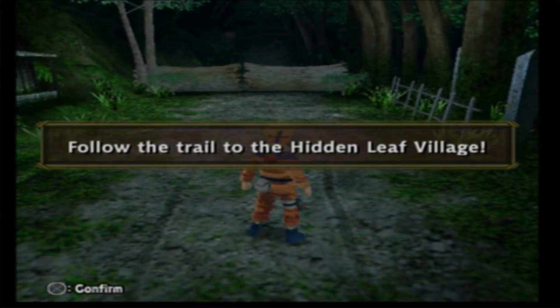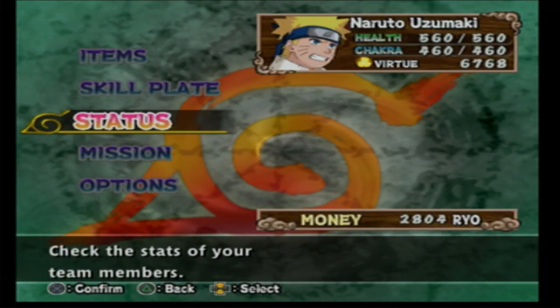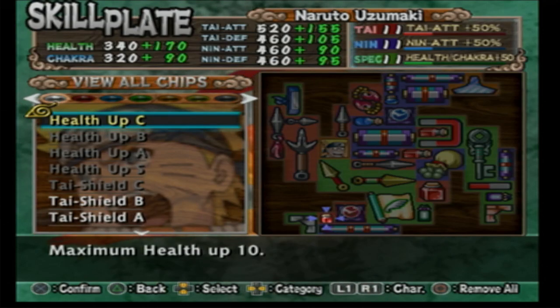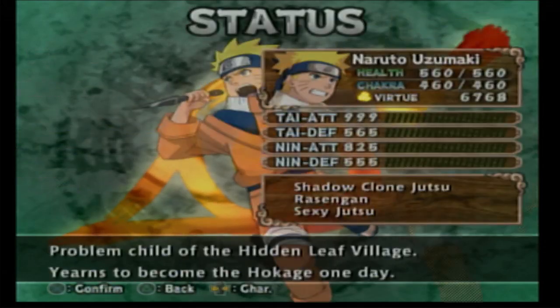The record is one hour and 28 minutes. My time is 1:35. Naruto has a skill plate — this is my skill plate. I have infinite chakra. I also have Ninetales Naruto mode, which will be helpful in the next chapter. That's pretty much what I have on Naruto. Naruto's Taijutsu is maxed out. That's what you need to do.